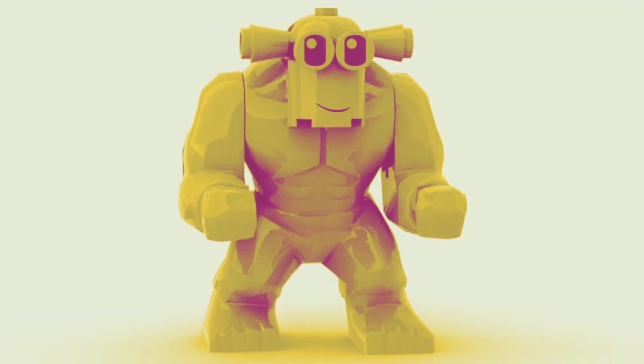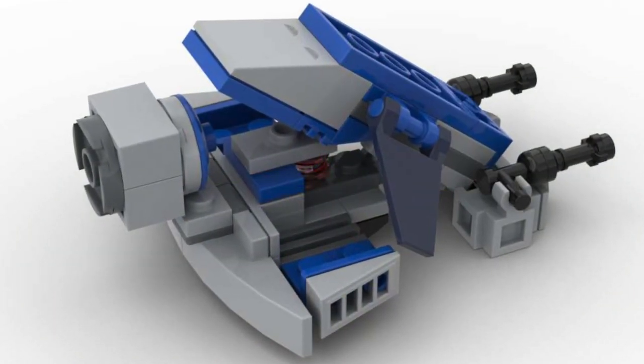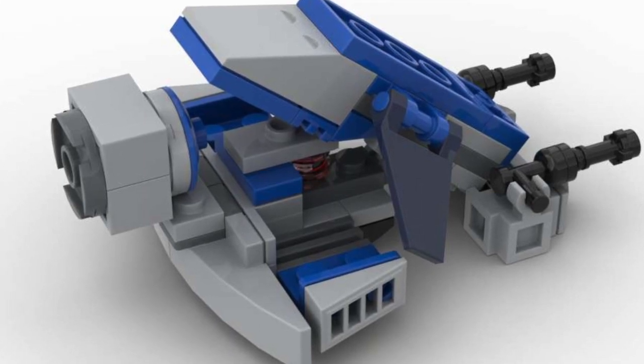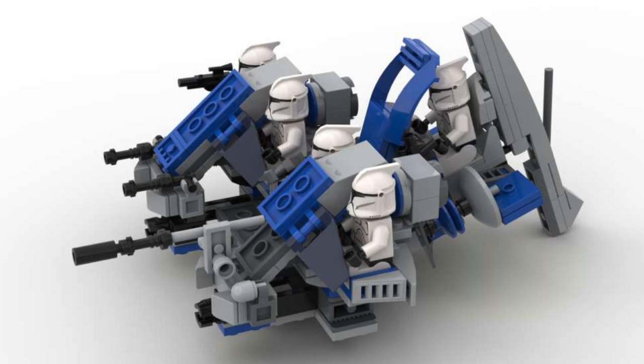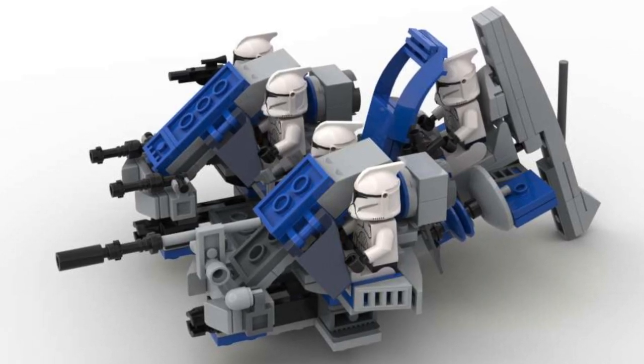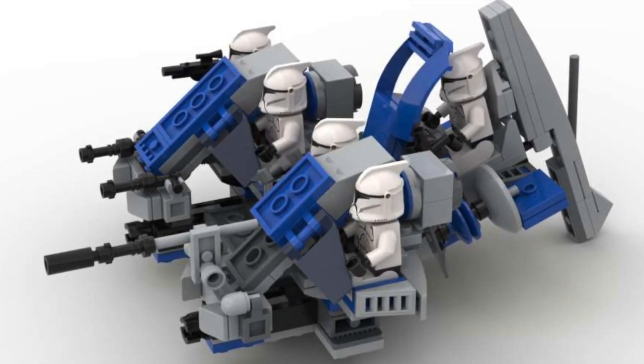Or armored swamp creatures, maybe. However, they both have two seats for minifigures, the same overall shape, and a rotating engine in the back. And like I mentioned earlier, they stud right into the carrier speeder for maximum deployability on whatever adventure you choose to undertake.